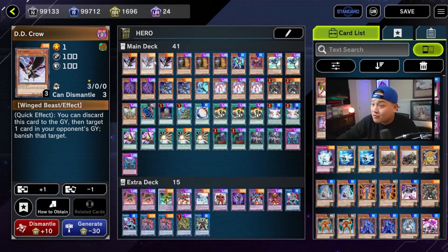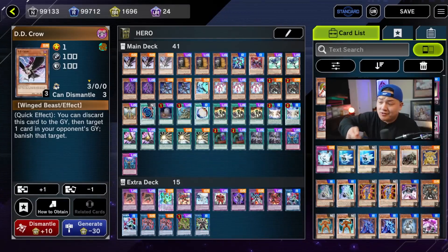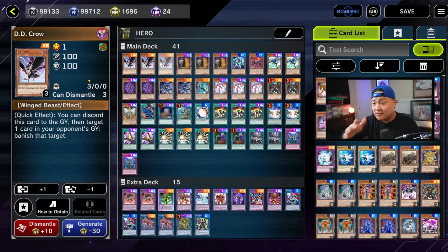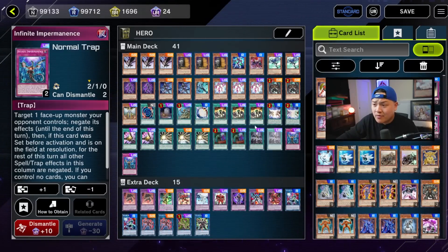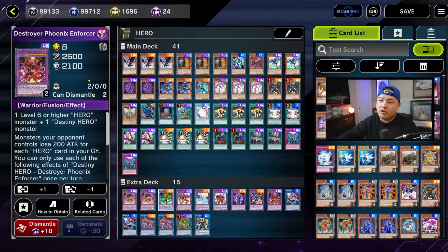Graveyard effects like Salamangreat can also come up, so DD Crow is really, really good — one of the best versatile hand traps right now in YuGiOh Master Duel in my personal opinion. A bunch of great going-second cards and utility cards like Tactics, Droplet, and Imprint, because once you Maxx C them you potentially draw into board breaker cards going second to OTK quicker. Going first, you're trying to set up Dark Law, Plasma, Dark Law DPE — usually that's game.